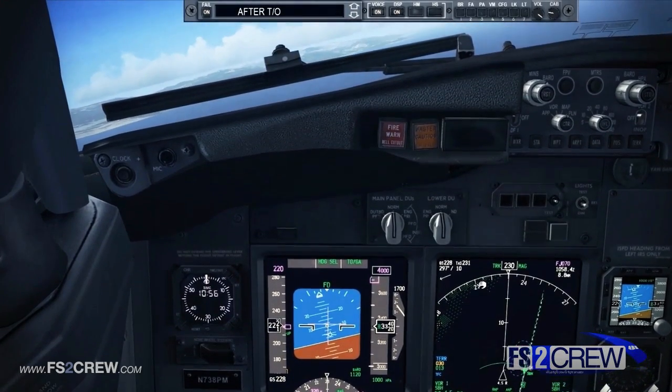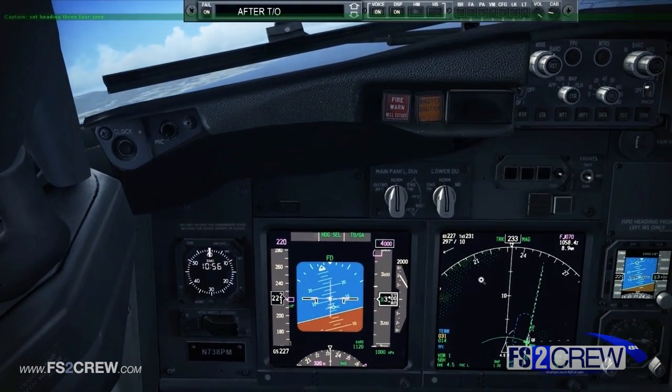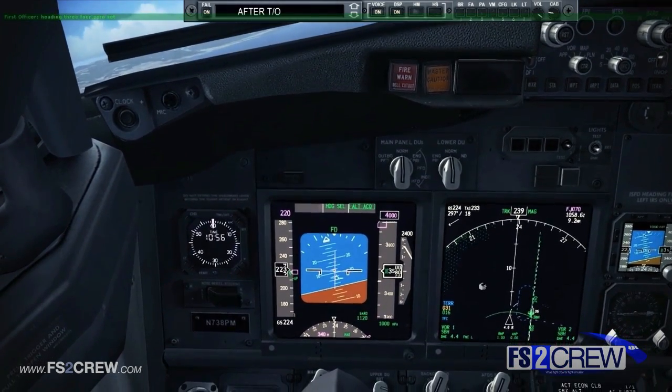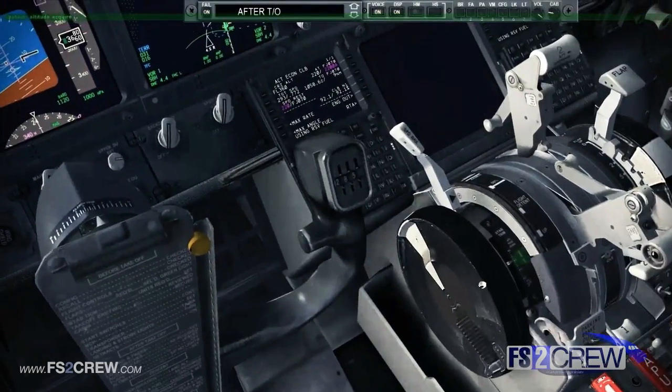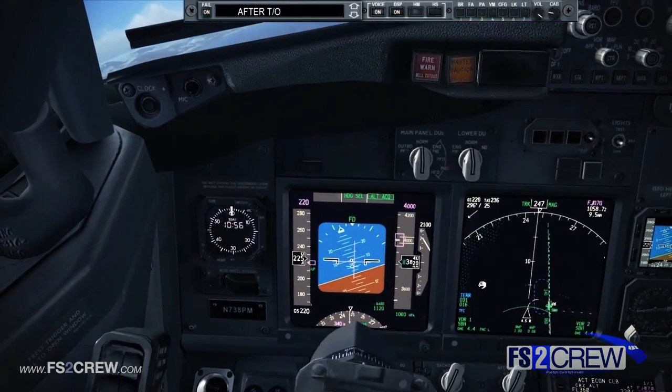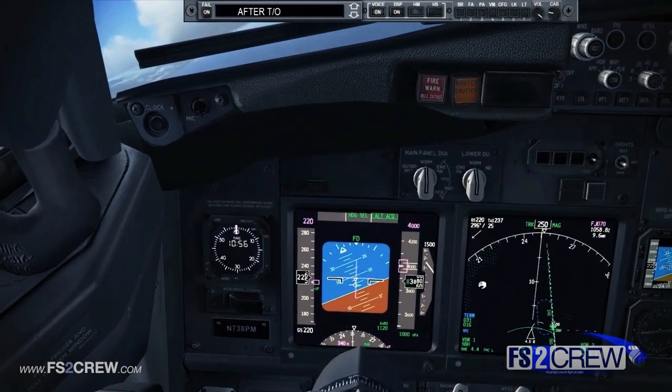Set heading 340. 2,000. Select bank angle selector 25. Bank selector 25. Altitude acquired. Heading 340. Set. Check. Engine fire or severe damage or separation memory items complete.